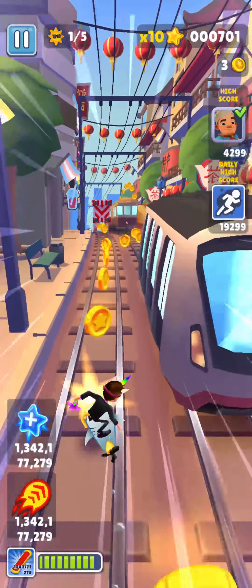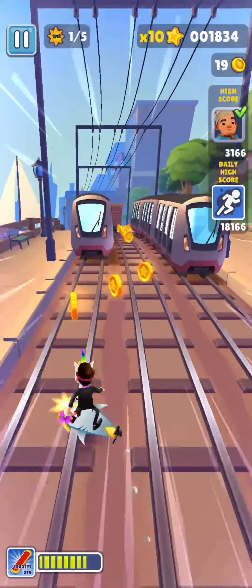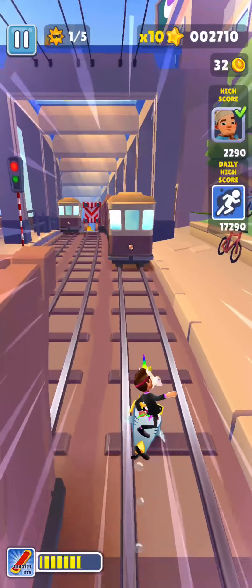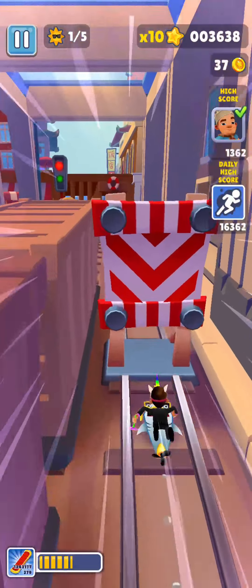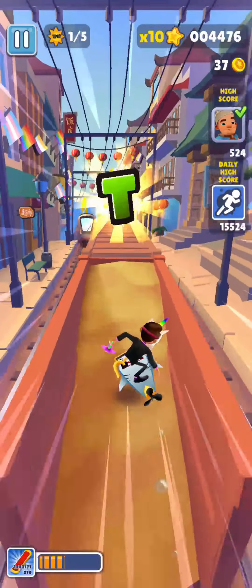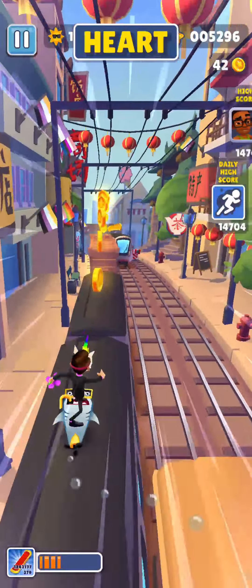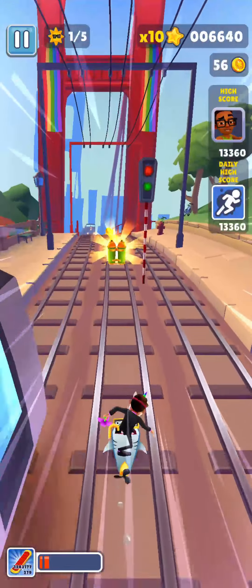That's how you unlock the special power for your Great White boat on Subway Surfers. If you find our video helpful, please leave a like and don't forget to subscribe to our channel. Hit the bell icon to get updates on our latest videos, and drop a comment for reviews and more content like this. See you in the next video, thank you for watching.